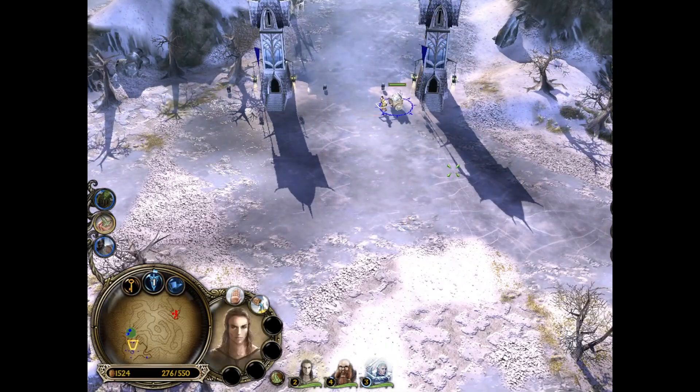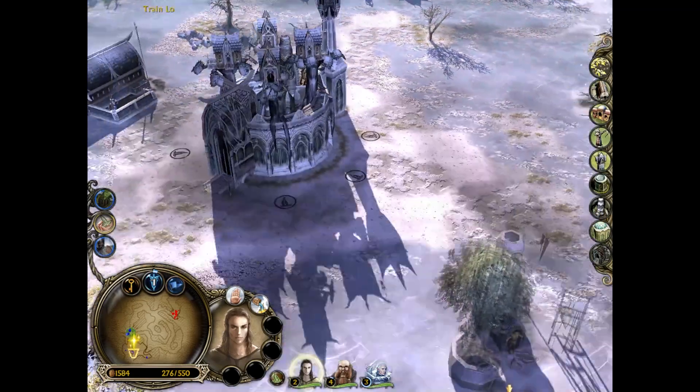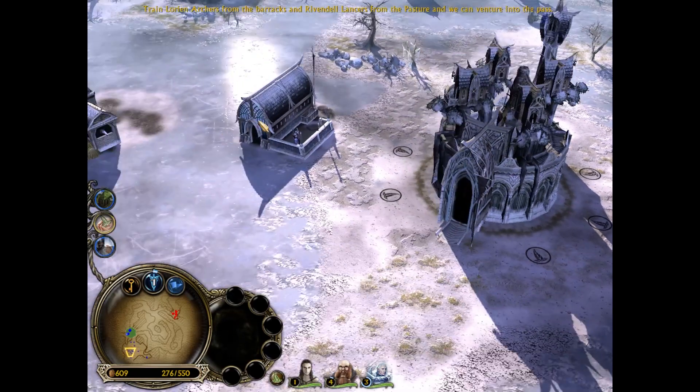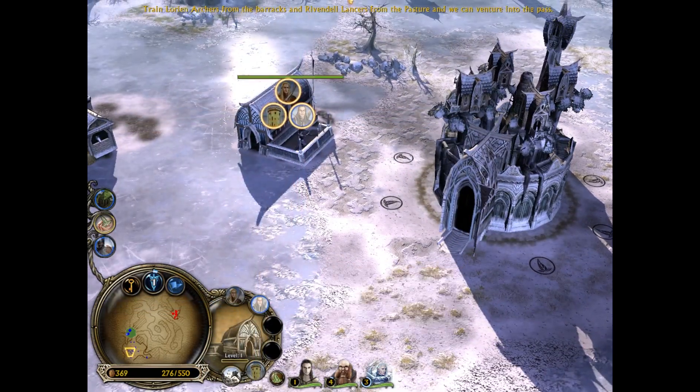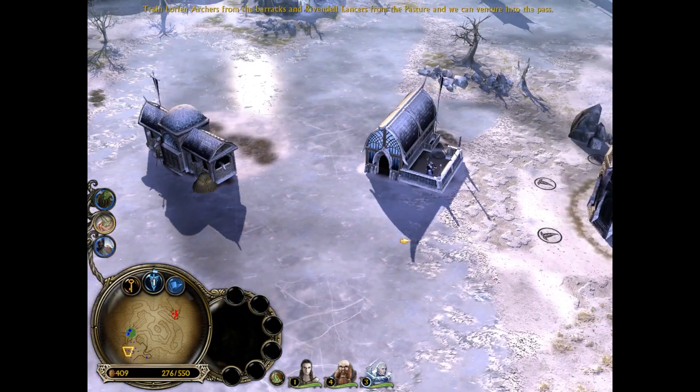We're going to upgrade these towers with Silverthorn Arrows. Silverthorn are essentially the Elven equivalent of Fire Arrows, except they have Knockback to them, which is really fun. We're also going to build a Battalion of Archers, and in a moment we're going to get a Battalion of Lancers.